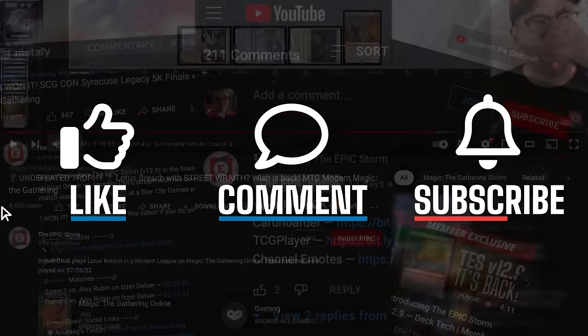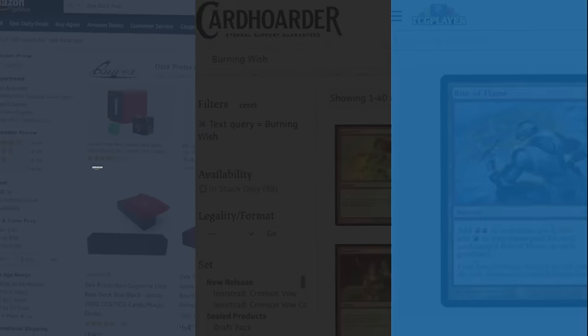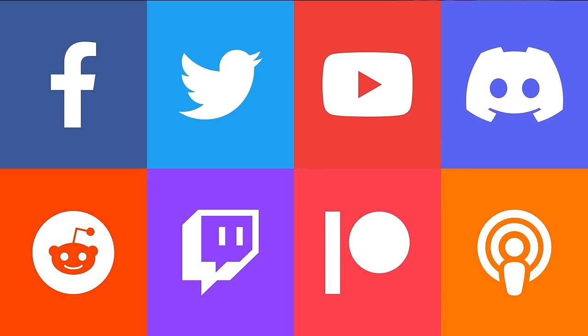If you're still watching, make sure to give this video a like, comment, and subscribe. While you're near the description, here's a reminder to use our affiliate links if you're going to make a purchase from Amazon, Card Hoarder, or TCG Player. Just above those affiliate links, you'll find our social channels — make sure to join those to connect with us.